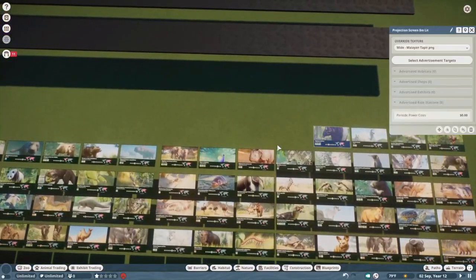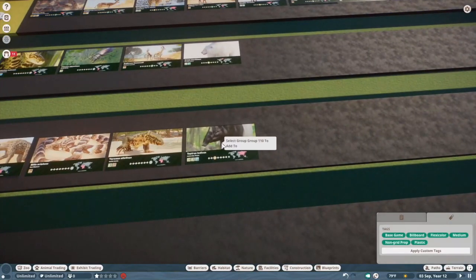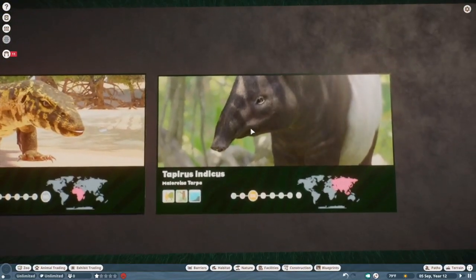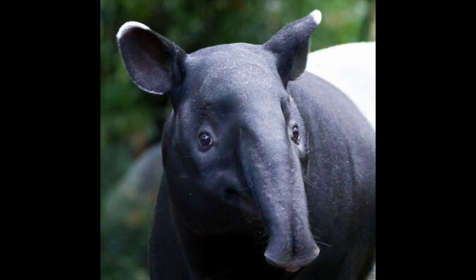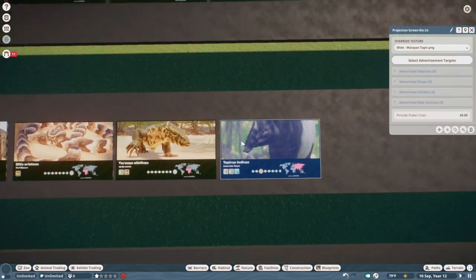Malayan tapir — uh-oh. I think we all know why this is a problem. Everyone's speculating it's just a reskin of the Baird's tapir, which I would not be surprised about, because the nose is too small, the legs are too thick, and it doesn't really have the big gut that tapirs have. All in all a pretty flawed model.